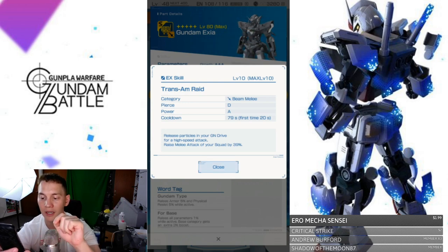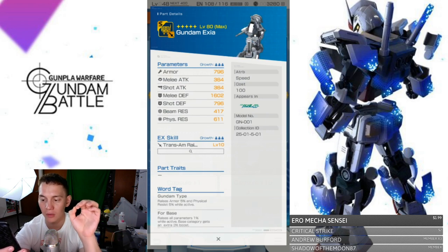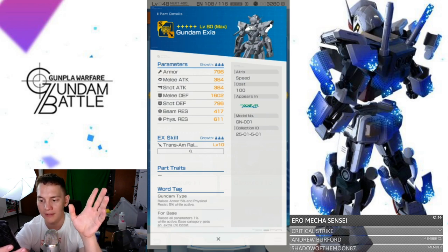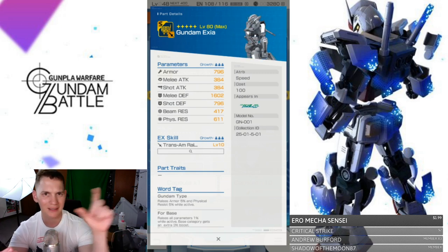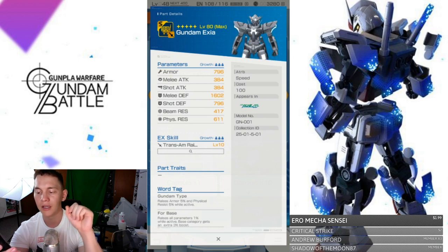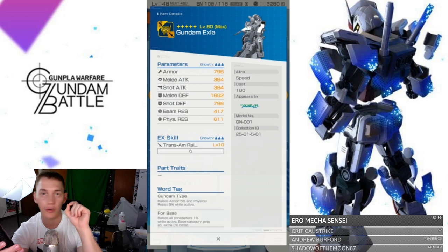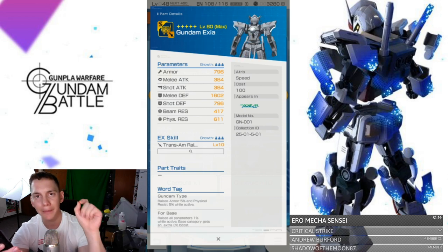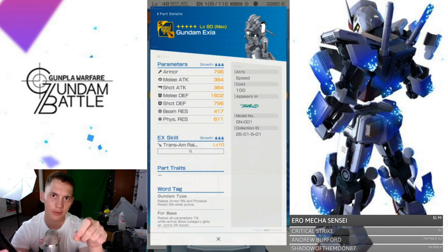For the base word tag — this is a new one — it raises all parameters 1% while active, and the base category gets an extra 3%. So if you're on a base terrain, which you'll see in the arenas, you'll get an extra 3%. That's really good. Make sure whenever you're in the arenas or any kind of area, keep an eye on the terrain — you don't want to just jump in thinking you're automatically getting that 3%.